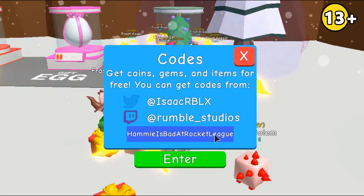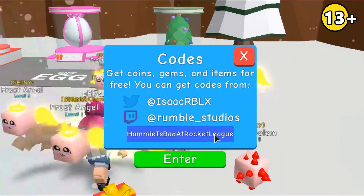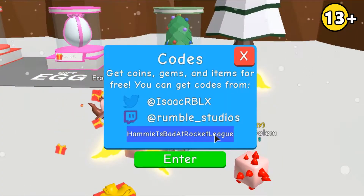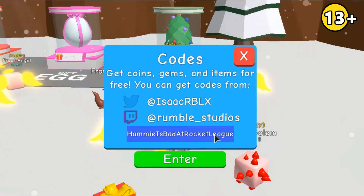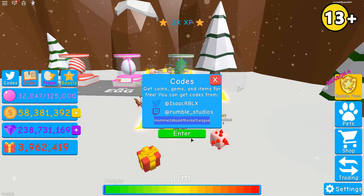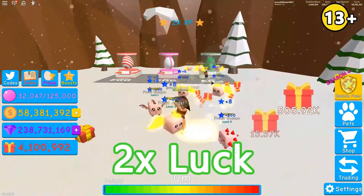The second code is HAMMY IS BAD AT ROCKET LEAGUE. Make sure the capitalization is correct: H, I, B, A, R, and L must all be capital letters — if it's not typed exactly as shown on screen it will not work. Let's press enter — I've already redeemed this code but this one gives you 2x luck.